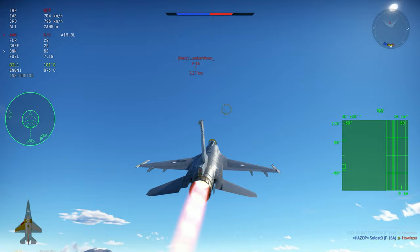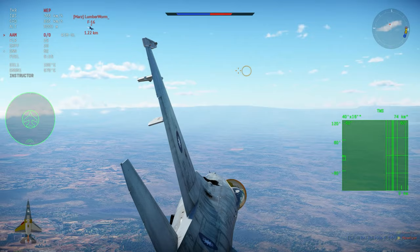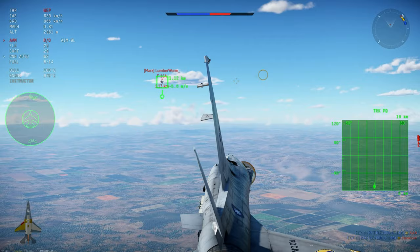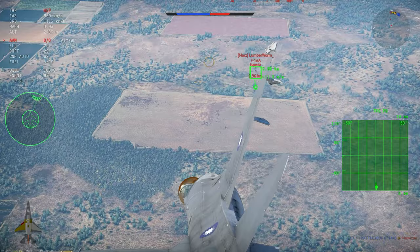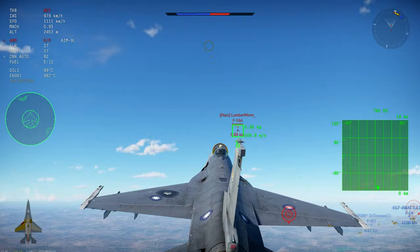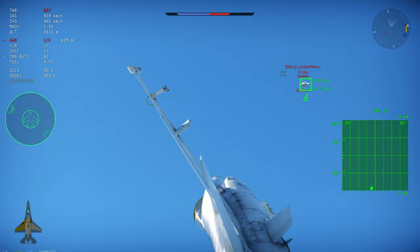The Block 15s and 20s are like an F-5 with two sparrows. Fly high at the beginning of the match to try to get one or two BVR kills, then transition to flying low like an F-5 — but faster, with better turning and more energy. This is normally successful and it's a very fun aircraft. It's probably my second or third favorite aircraft in the game right now. Let me know in the comments how you play the F-16, and I'll see you guys in the next one.